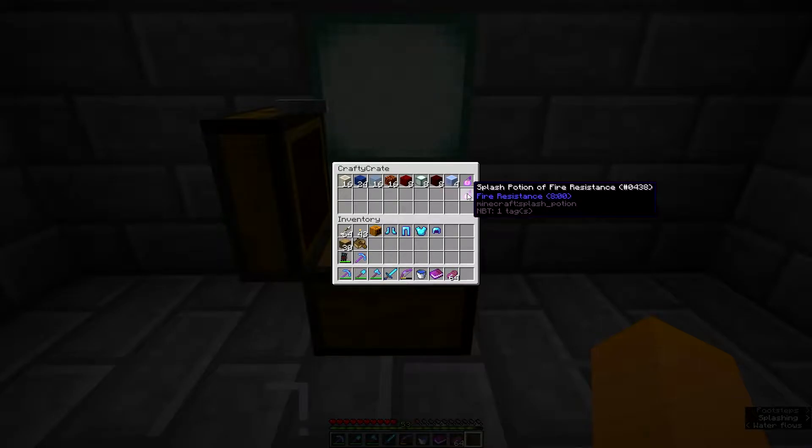Sea lanterns, there's eight of those as well. Red nether brick, eight of those. Packed ice — does that say four packed ice? And a couple of fire resist potions. So that's the fifth of the series that I showed you guys what's in a loot crate.